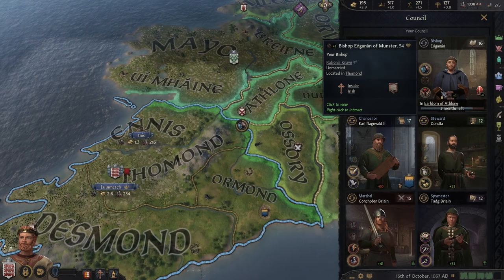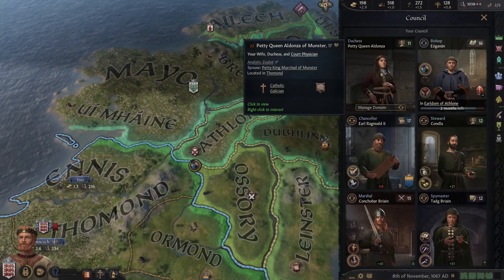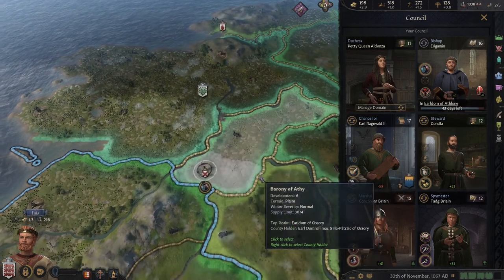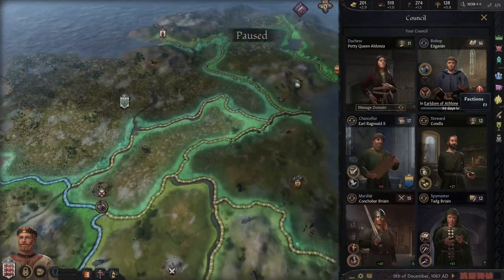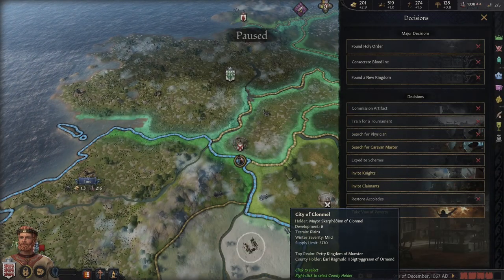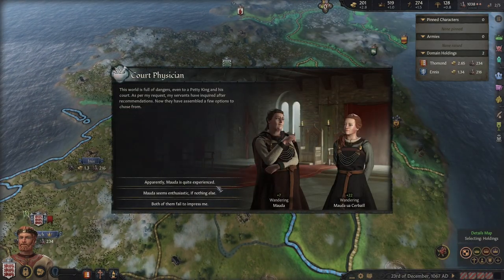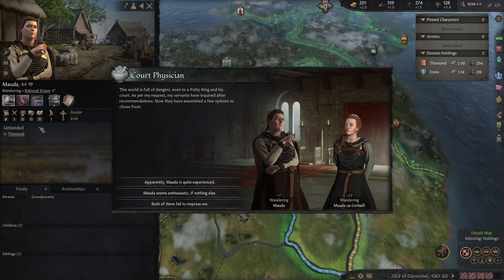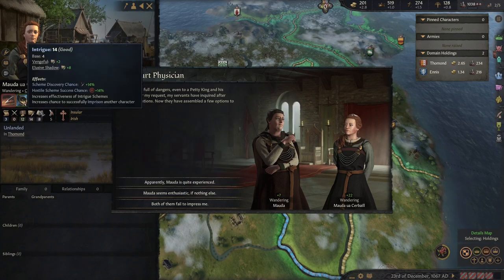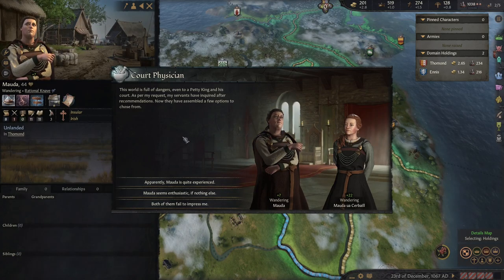As soon as we get a little more rapport with him we will switch to swaying her, because she is my physician and I kind of want her to like me. We have plenty of gold. Search for a court position is available again — might get lucky. She's Insular and Irish, decent stats, but she's also Insular — nope, don't want that. That's a good way to die.